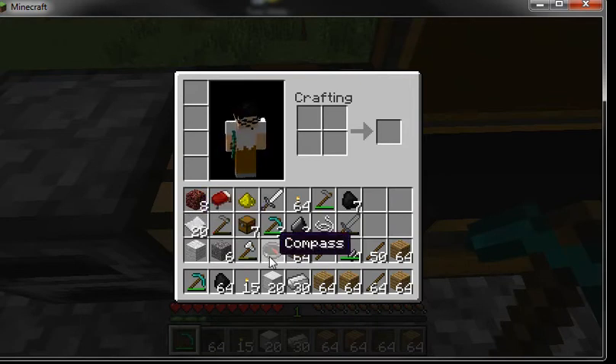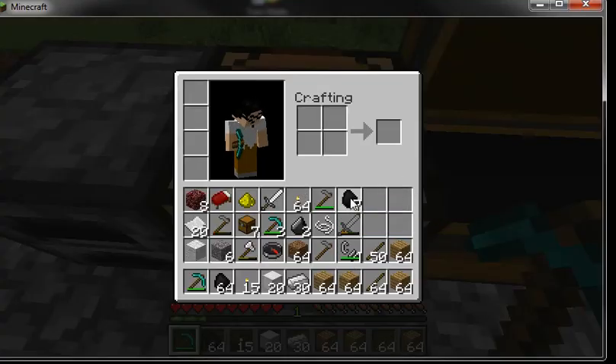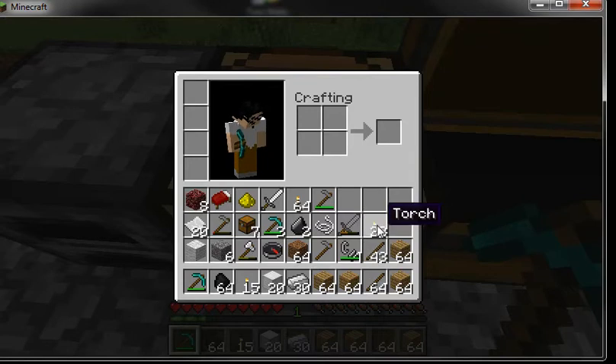The next thing you want to do is torches. You put coal over sticks and you get four torches. Torches are really important for exploring caves. So that's how you make torches: coal on top of sticks.